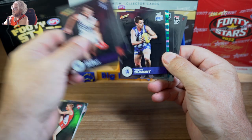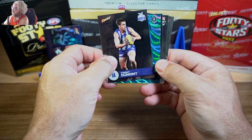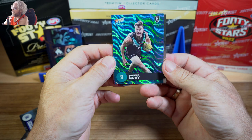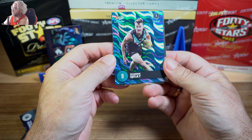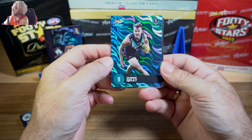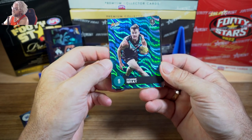Let's just get straight to it. Trent Dumont in the blue, which I think we probably only get two, maybe three per box. Robbie Gray, Port Adelaide — why do I pull so much Port Adelaide? I really love that swirly background. Very similar to 2020, if not exactly the same. The creativity was a bit lacking but it still looks really good.